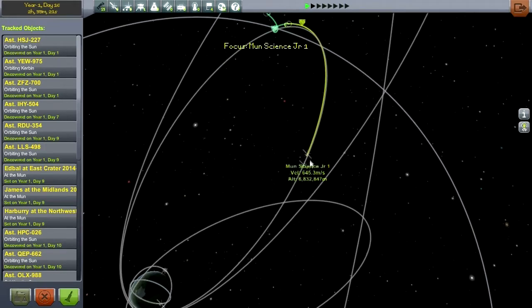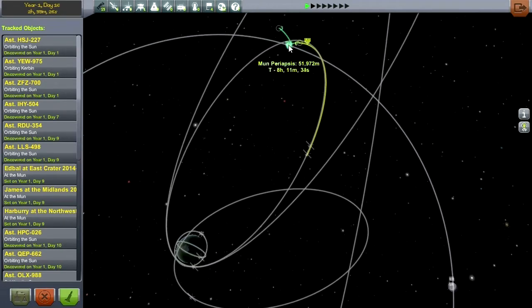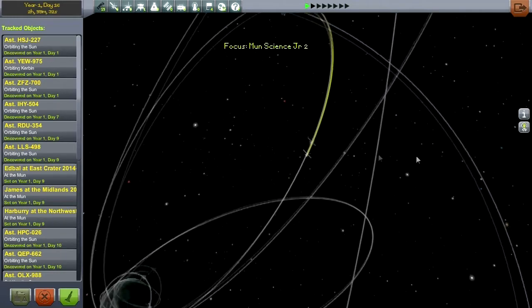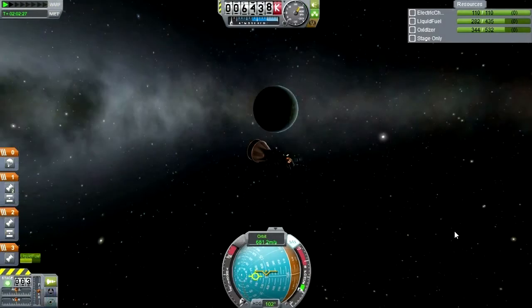I would have thought that this one was the lead one, but in fact it's this one that's going to hit it first. Its periapsis is 8 hours 10 minutes, and this one's 8 hours 20 minutes. So we're going to Moon Science Junior 2 to start things off, and here it is.